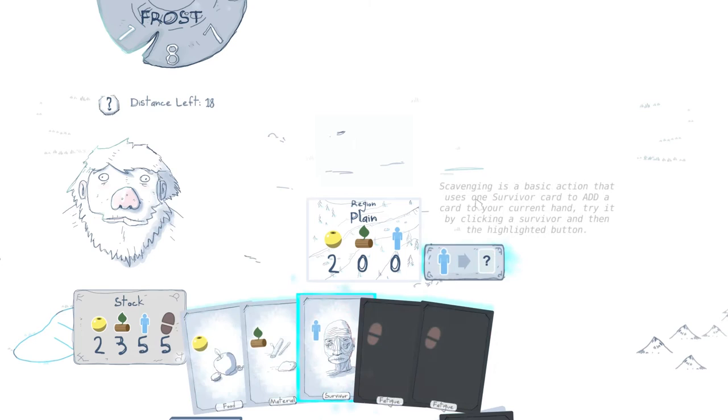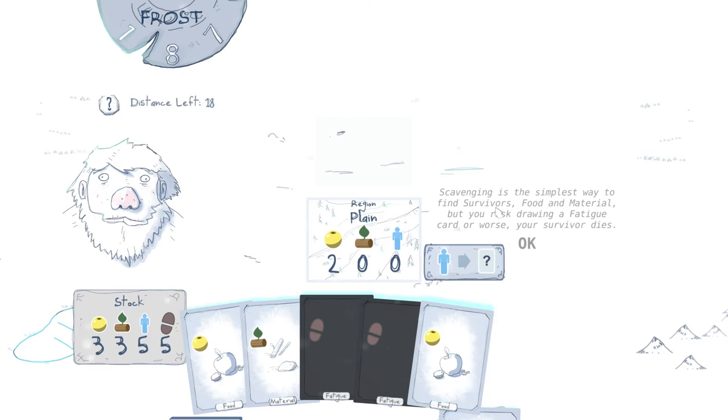Scavenging is a basic action that uses one survivor card to add a card to your current hand. Try it by clicking survivor and then the highlighted button. Scavenging is the simplest way to find survivors, food, and material, but you're at risk of drawing a fatigue card, or worse, your survivor dies. So we had the food there.